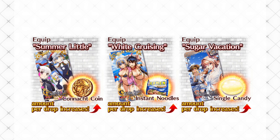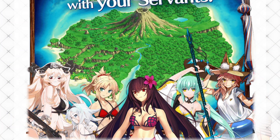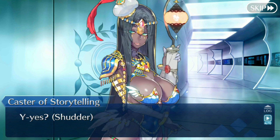Sugar Vacation boosts candy, White Cruising boosts noodles, and Summer Little boosts coins. The list of bonus servants is a bit different for part two. All of the new servants still boost drops by two, and all of the old summer servants still boost drops by one. But there's also a plus one bonus for the other racers: Professor M, Babbage, Tesla, Edison, Shion Zheng, MHX, and the Caster of Storytelling.